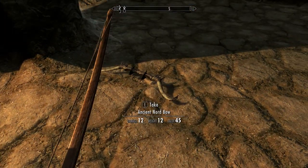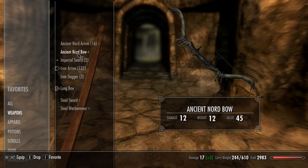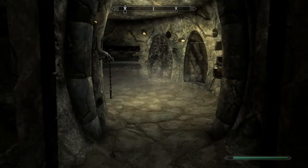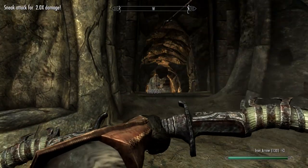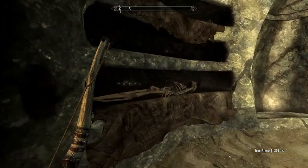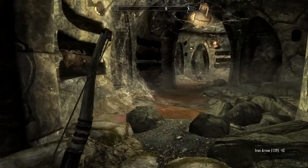Studded armor — I don't know if this is better than mine or not. Nordbow — it is! Damage 12 versus damage 9. Let's favorite this, un-favorite that. So much for putting that enchant on it. You like how I did that? Just kind of run through real quick. Can you tell I've played this through a few times? Toast. Hit him in the hand — that's a new one.